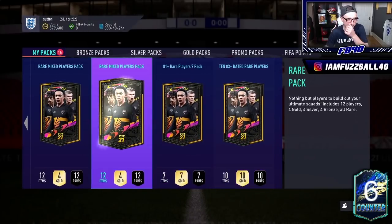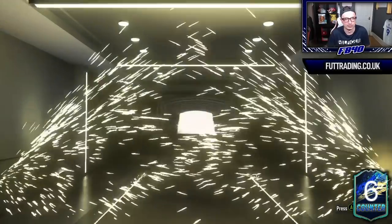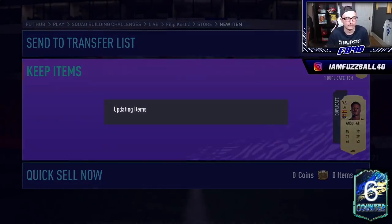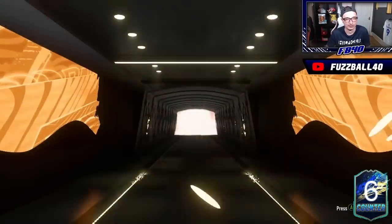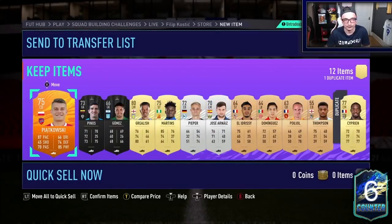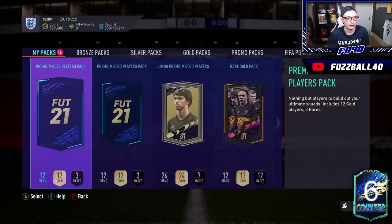We have Rare Electrums and Rare Mixed — we'll get these two done, then work our way up to better packs. First Rare Electrum — it's a walkout aboard. Belgian left mid, Thorgan Hazard — I'll put him in the upgrade, let's go. Sufati can go up there to be sold on. Rare Electrum pack number two — walk out, blue player. This is the random random matches in it — thought it might be a good one, but this pack isn't tradable. Of course it's not. Off it goes.